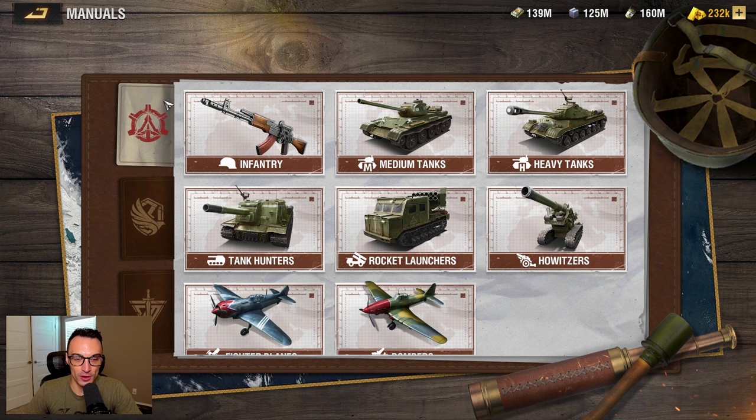When we're talking about camps, all three have a lot of similarities in the units they have. Each camp also has a unique unit or two. Every single one of these three camps is going to have an infantry unit, a medium tank, a heavy tank, a tank hunter, a fighter plane, and a bomber. The unique unit completely unique to the Martyr's Watch camp is going to be the rocket launcher. The Martyr's Watch camp also has a howitzer, but so does the Liberty camp.